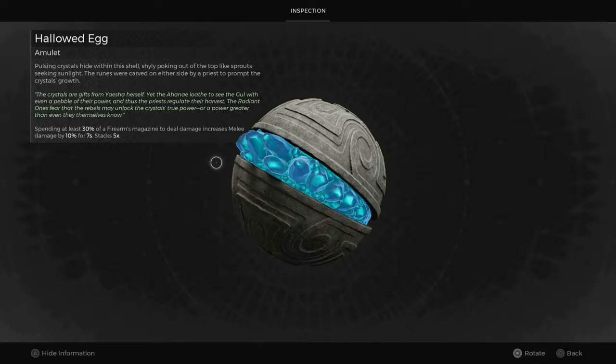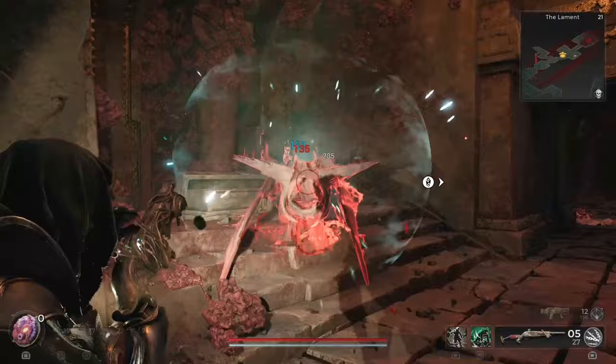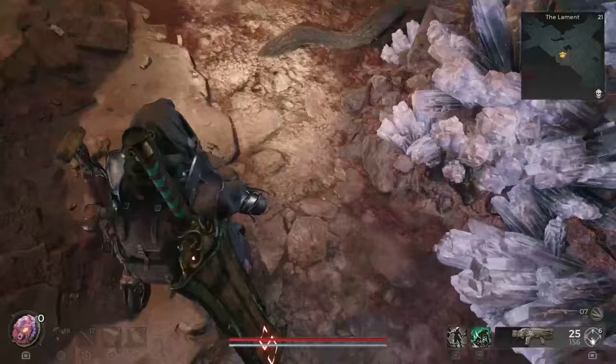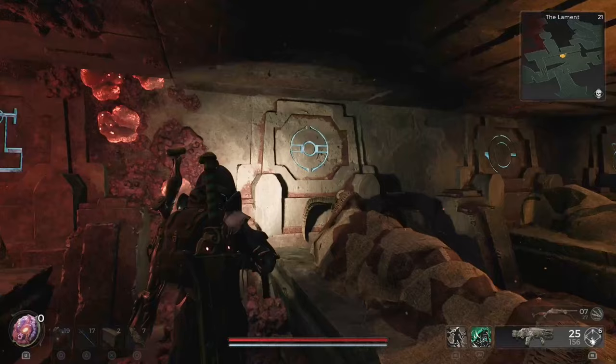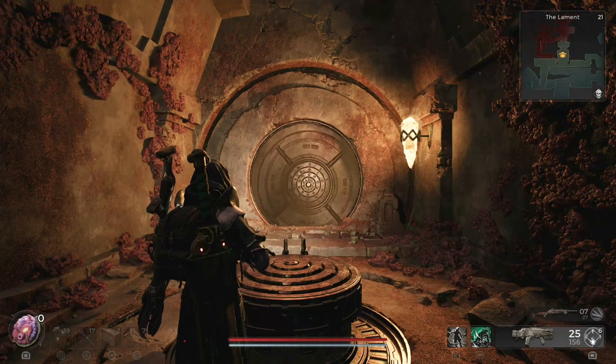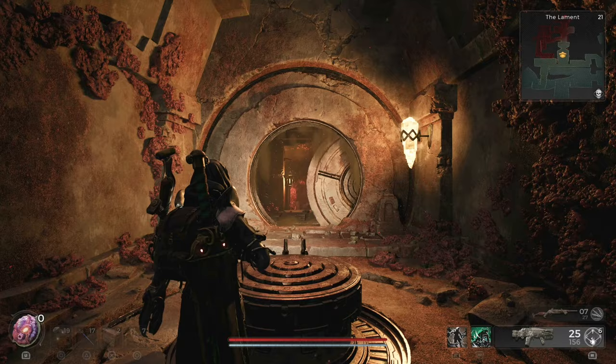The Wither awaits in a secret room accessible after solving the consort's puzzle found in the Lament. To solve the puzzle, locate the diary of the last queen's consort, which contains a randomised symbol unique to each player. Use the symbol to match the plaques on nearby coffins. You don't need to arrange them in a specific order — the door will open regardless. Upon entering the room, the Wither will manifest.